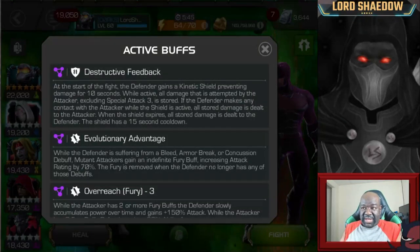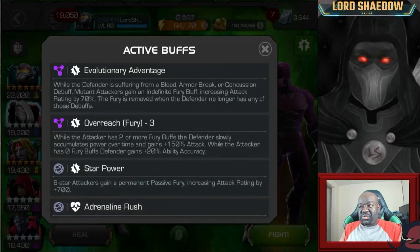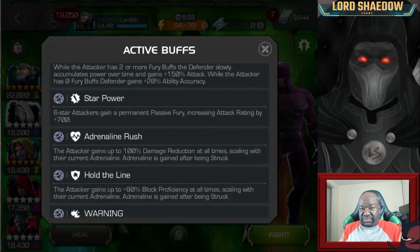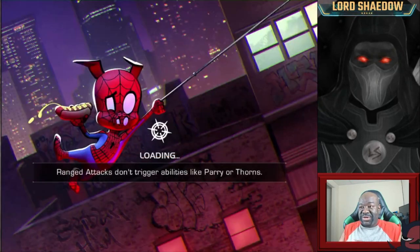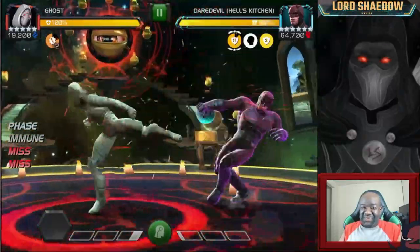With Destructive Feedback, it's easy to play around, but depending on the defender it can be challenging. They'll have a shield which prevents all damage. If you get touched — and that includes a parry, any contact — you're going to take all of the damage that you dealt back. And it's not going to be a good time.